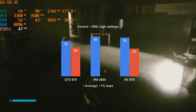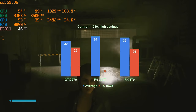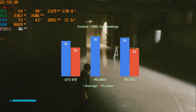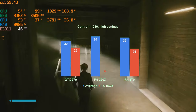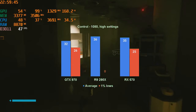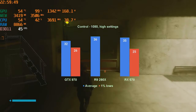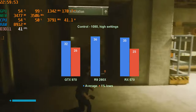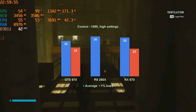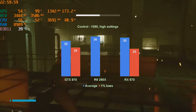The R9 290X provided weird behaviour with some areas not rendering properly or rendering quite late. I'm not sure if this is the GPU starting to give up or the drivers. To add to that, the card got 0 fps 1% lows. At least in Control, R9 290X - stutter is your name. As for the RX 570, the behaviour was similar to the 970, with the card reaching only 35 fps for the average and 25 for the 1% lows.